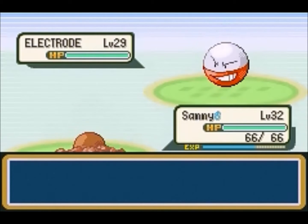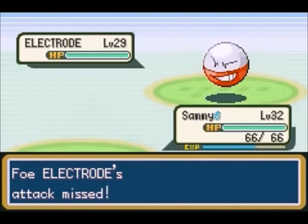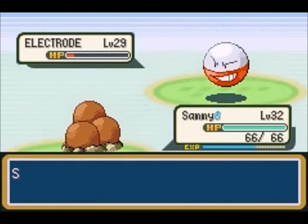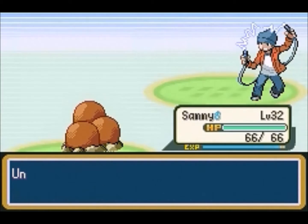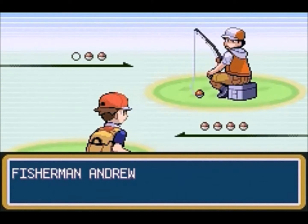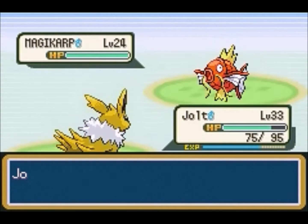Anyway, this guy has a Voltorb and Electrode — pretty easy to take out. Just gonna use Dig on Electrode; it's not gonna knock it out but he's only gonna go for Screech. Thankfully we can just finish him off with Rock Slide without taking any damage. Yeah, we defeat that guy — I don't know why he's playing with electrical cords, that's kind of dumb.